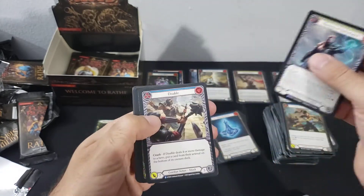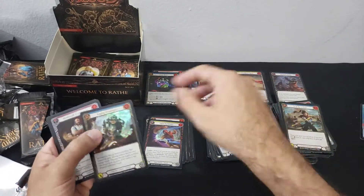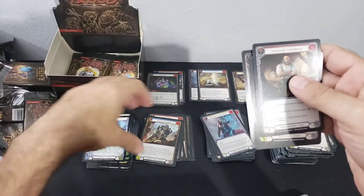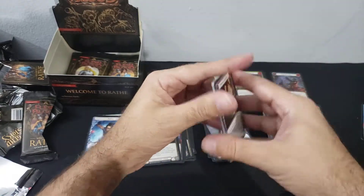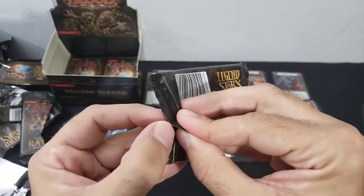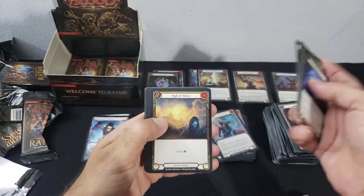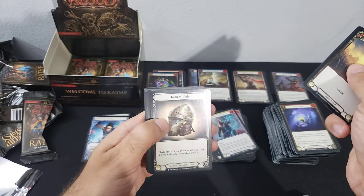Another Blessing, another Disable, another Onslaught. A Katsu, Young Bravo, Young...